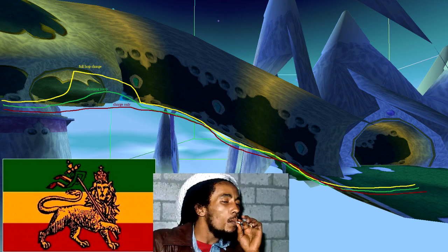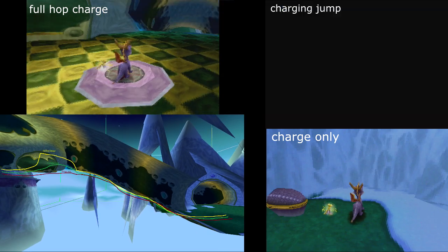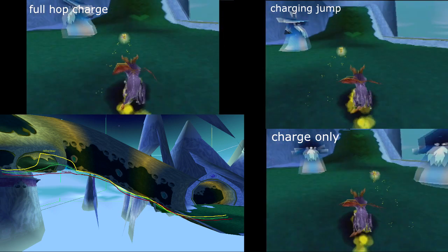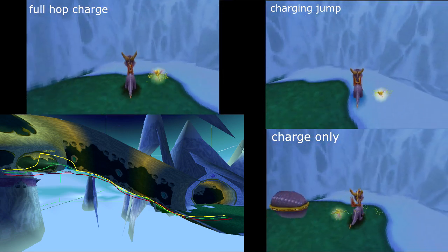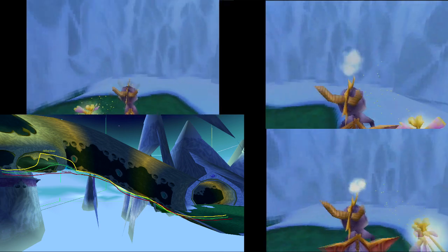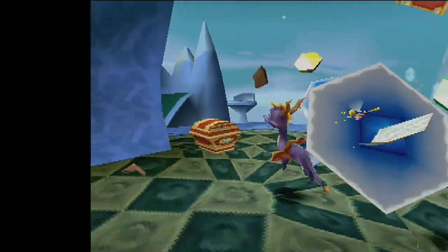Depending on how you enter the supercharged ramp, that will affect your end speed when you exit it. These differences may not be very clear at first, but when you start trying to do difficult supercharged jumps and wall bumps, it makes a world of difference to have that little bit of extra momentum.